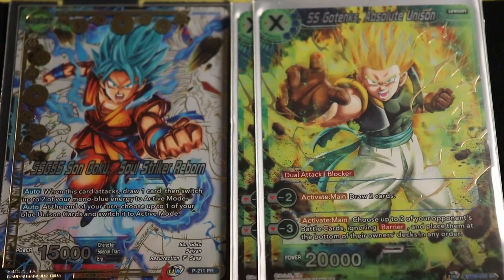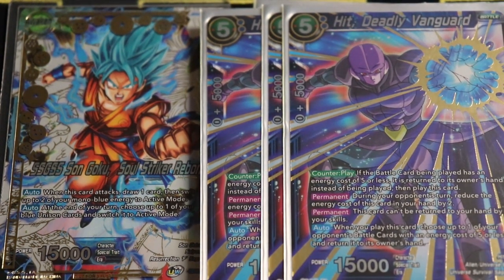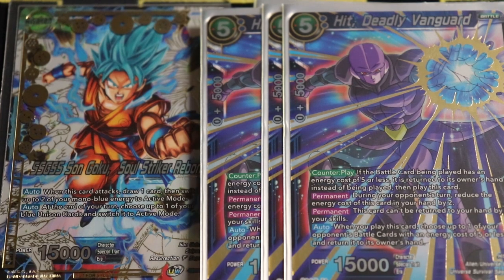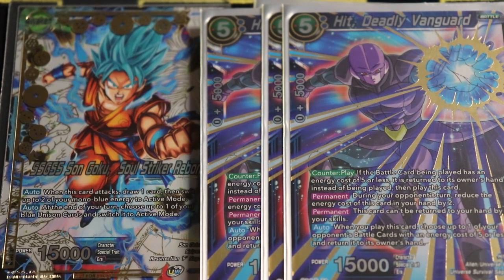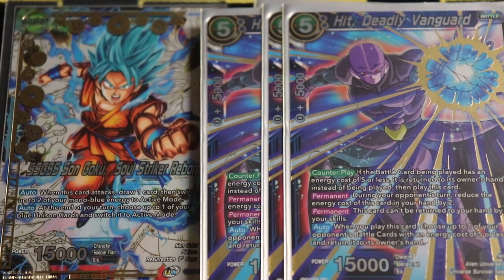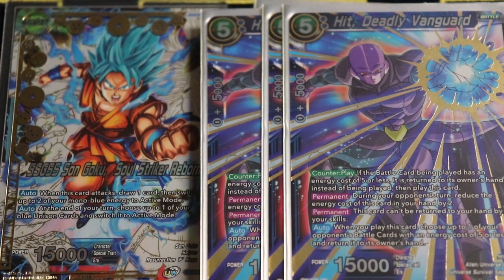Next is Hit: Deadly Vanguard — not 100% necessary in the deck. It's a draft box card running about $20 a piece, so not the cheapest. But if you have it, you definitely play it. Not many decks can take advantage of Hit, and this is probably the best deck for him. You can keep up three energy: keep up one, attack with Soul Striker, it automatically untaps two, and there you have three. It's hard for your opponent to telegraph this card, making it very devastating against the right deck.